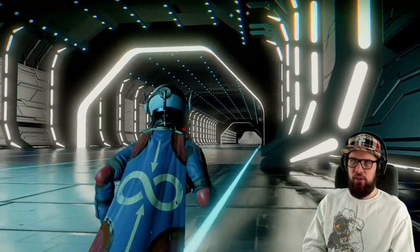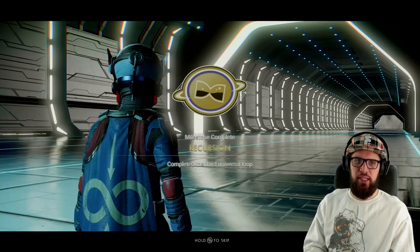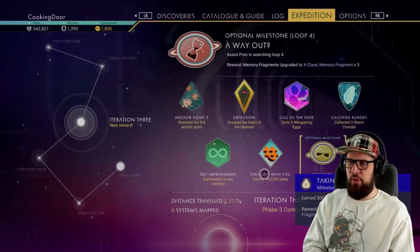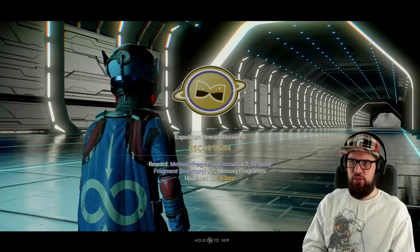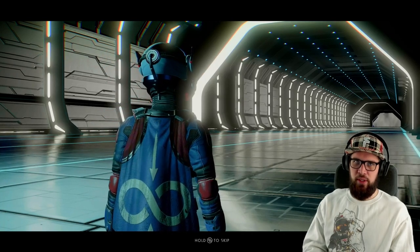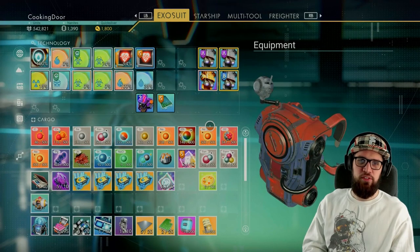Once you log in to the expedition you'll notice that the third community research is unlocked, so you'll see that the Recursion milestone is completed. Make sure to head into the expedition steps, go to Iteration 3, and collect the optional milestone Recursion. You'll be rewarded with 2 memory fragments for your extra suit, 3 memory fragments for your inventory, and memory fragments upgraded to S-class. These are very nice rewards — make sure to install everything right away as we're going to need this in this phase.